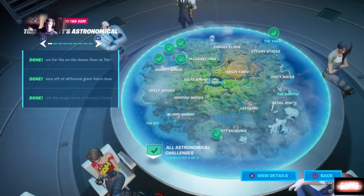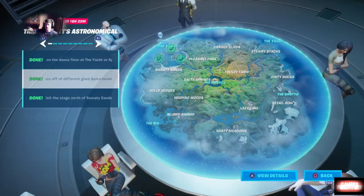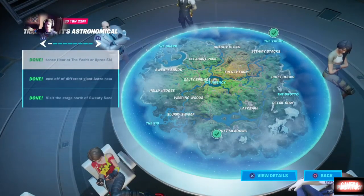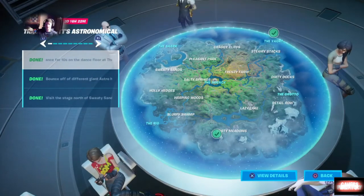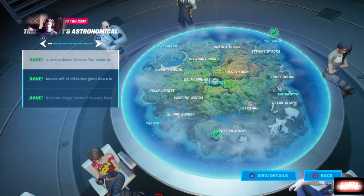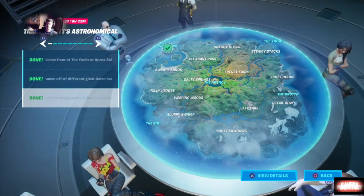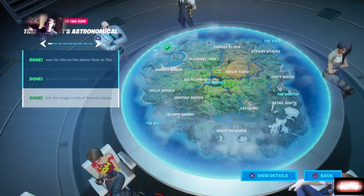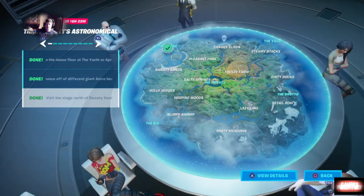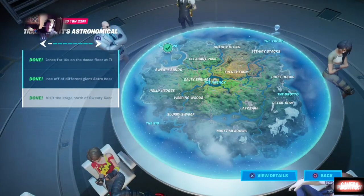Now, there are some Travis Scott free challenges you can do right now. You want to visit the stage - it's just slightly north of Salty Sands. You want to bounce off different Astro heads, and then you want to dance for 10 seconds either at the Yacht or at the ski lodge area. I know it has an official name but it's a ski lodge with a dance floor, so let's just leave it at that.